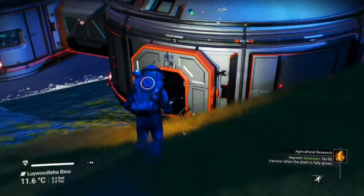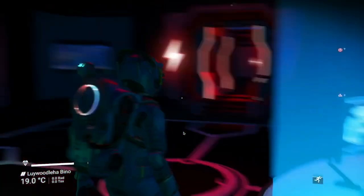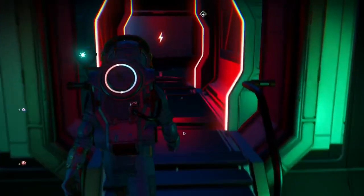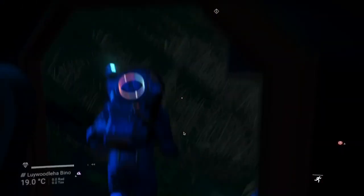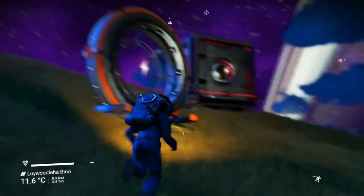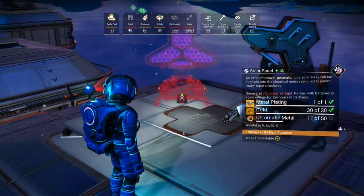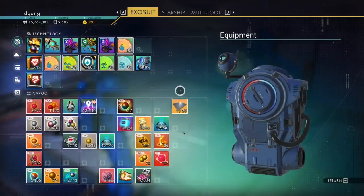Let's have a look at what change I made in the base. Notice the power's out — that means my plants are drawing too much power. So we will need to make solar panels, and I need chromatic metal.